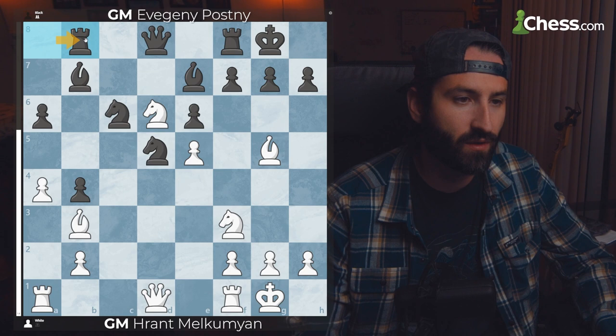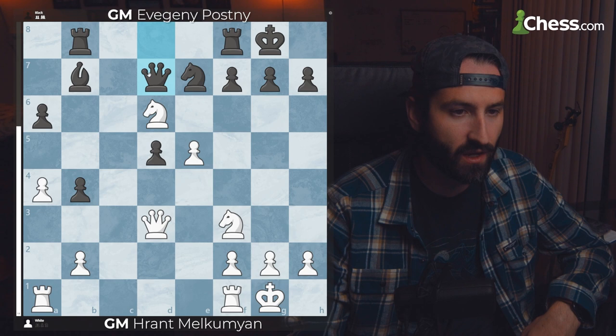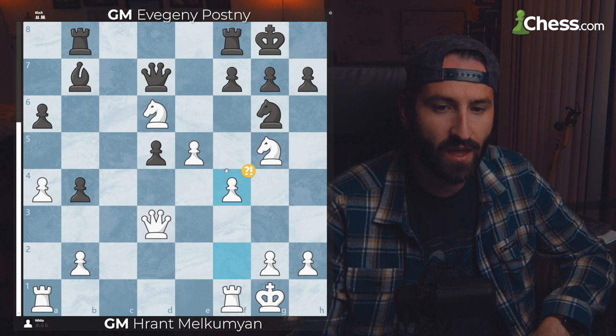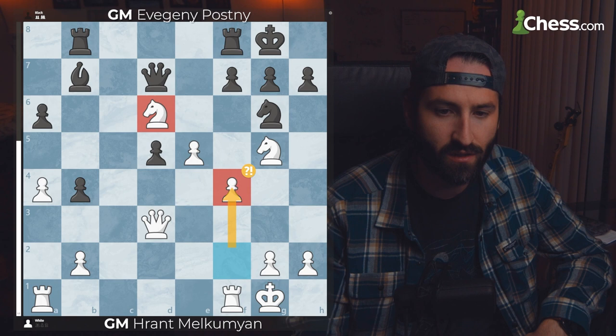They went with protecting the Bishop instead. White takes on D5, Black takes back with the pawn, and then they trade off the Bishops, removing one of the strongest pieces and unseating this Octopus Knight. After the knight takes on E7, the queen centralizes and gets over to D7. Knight comes over to G5, looking to threaten checkmate. Black blocks with the knight to G6, and then White pushes E4, which is basically a mistake.